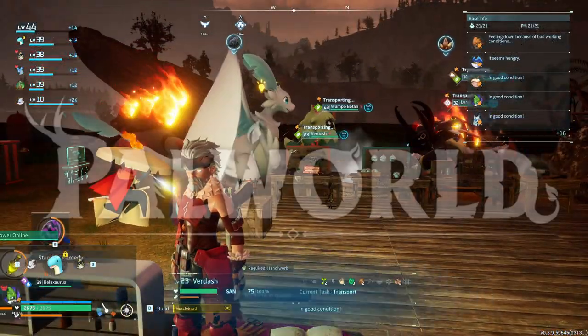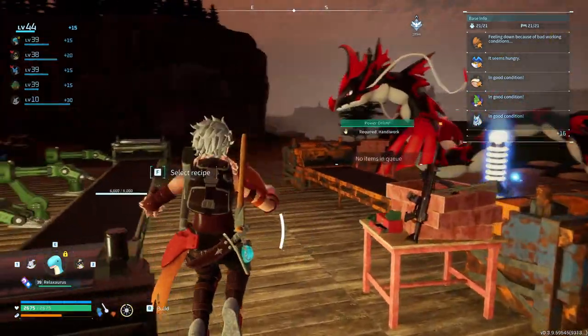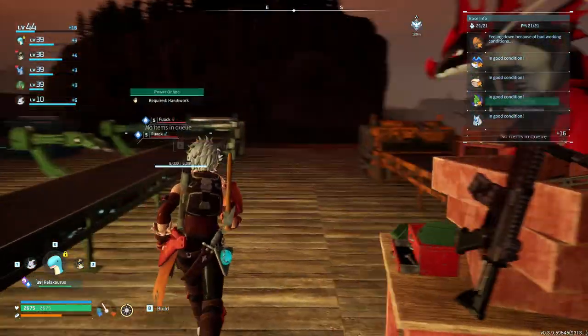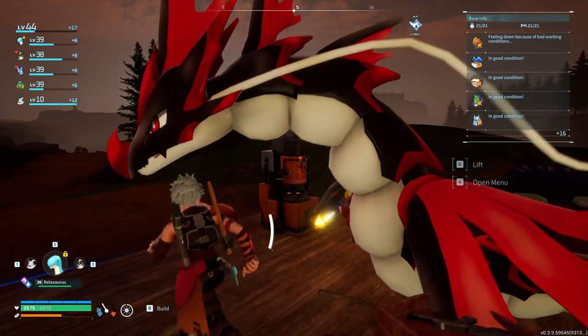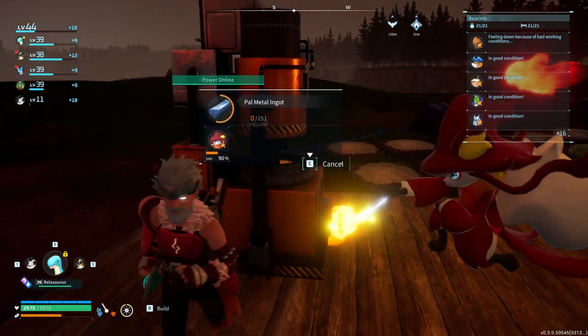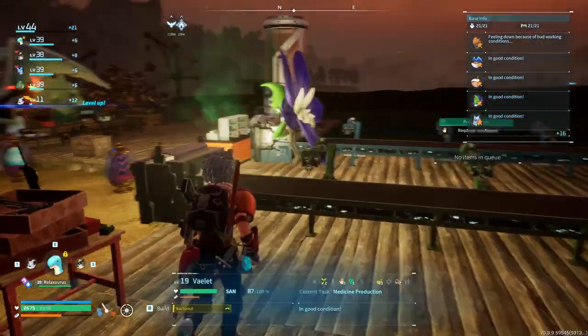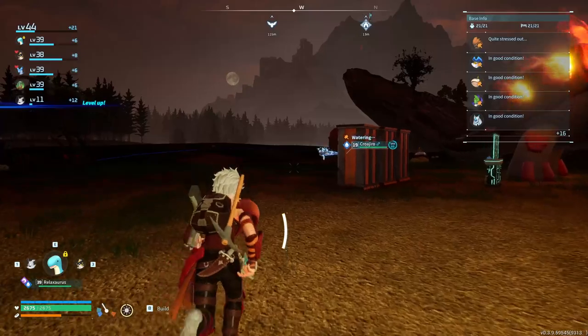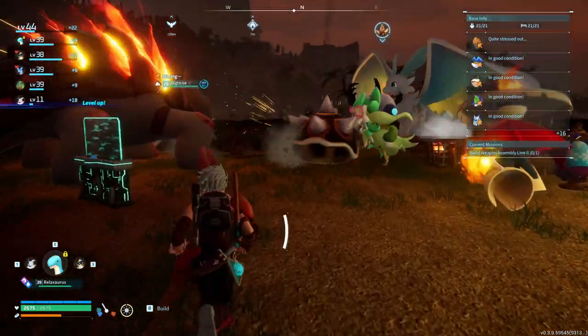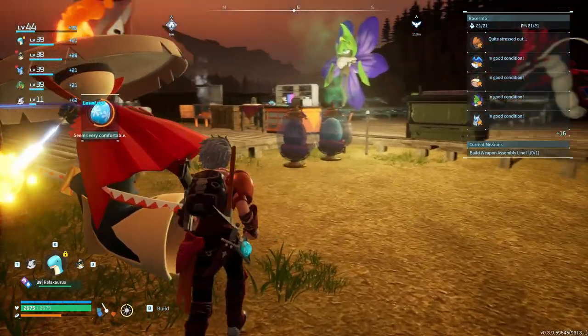Welcome back everyone to an episode of PAL World with me Dr. Munchkin. Last time we were working on upgrading the base and we actually ended up upgrading offline. We got this PAL metal ingot which we are working on, and we upgraded the base a little bit in terms of production, getting more charcoal and eggs and everything else.